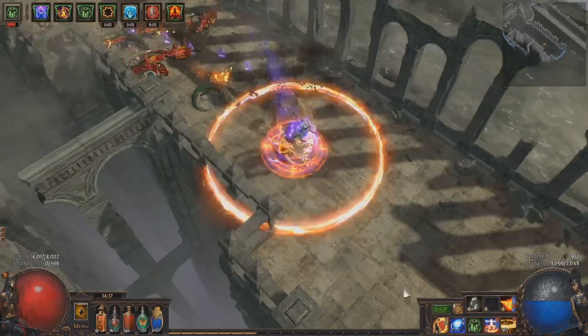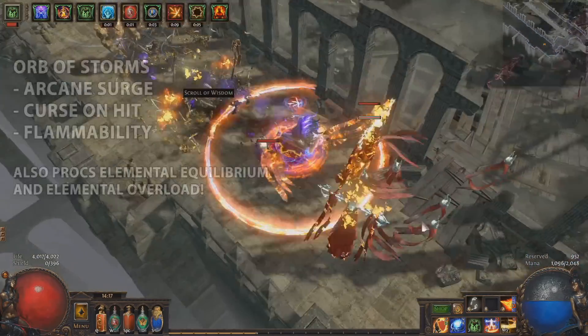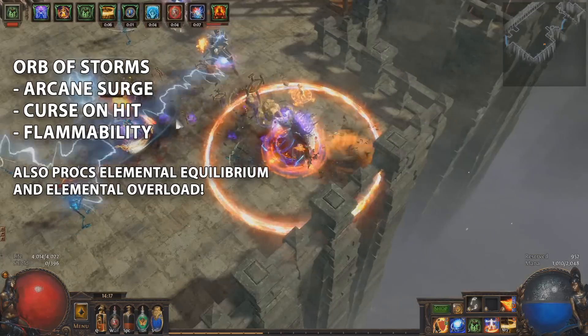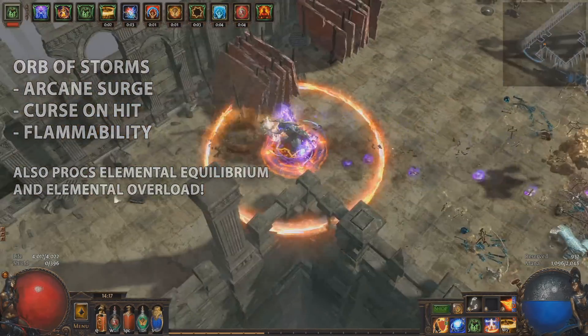Scorching Ray will feel just about alright until Act 4; supported with Firestorm Totem it gets through pretty well. It'll really start to kick into gear in Act 5 where you'll just start melting bosses. Orb of Storms is linked to a low-level Arcane Surge, Curse on Hit, and Flammability. This setup also activates Elemental Equilibrium and Elemental Overload on enemy monsters, so use it liberally for a massive damage boost.